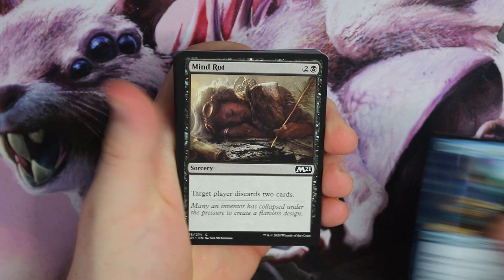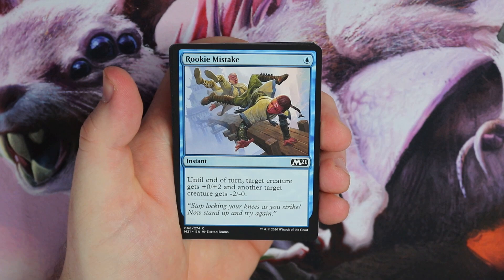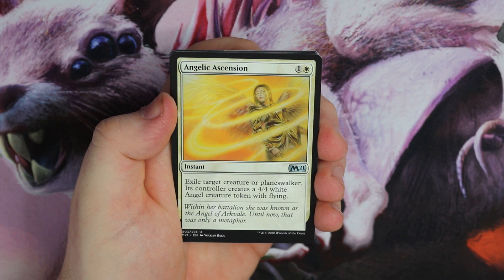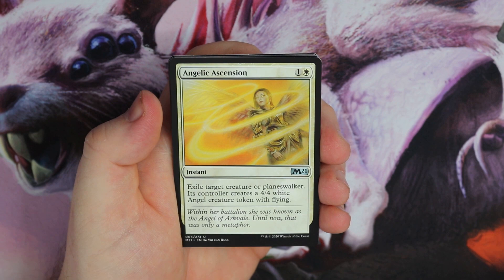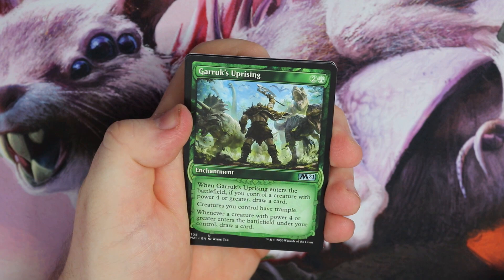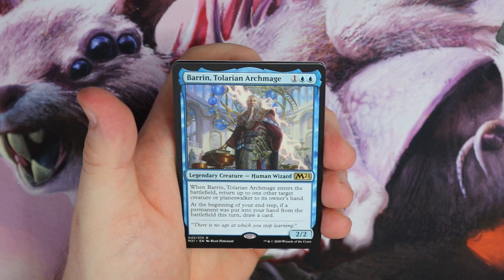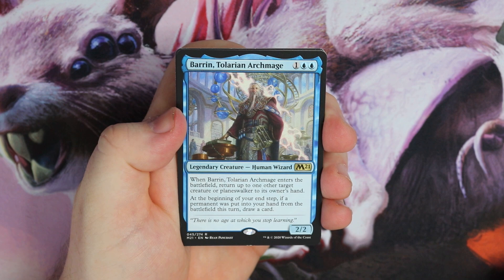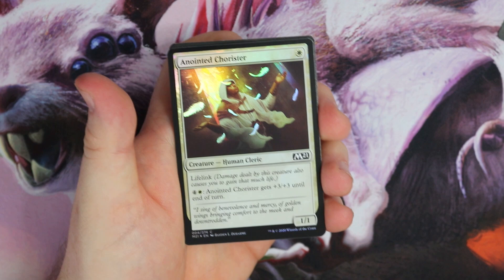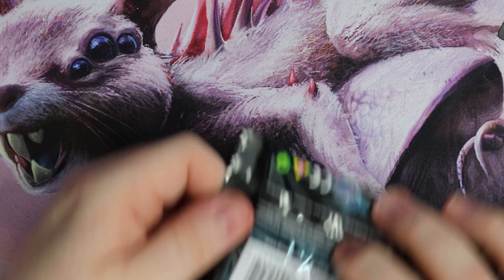Next pack. Larcenist, Mind Rot, Titanic Growth, Thrill of Possibility, Rookie Mistake, Fetid Imp, Finishing Blow, Turret Ogre, and we've got a Pegasus — a nice build-around card for an uncommon. Exile target creature or Planeswalker, its controller creates a 4/4 Angel. Definitely want to put this in some decks. We get some alternate art, First Line, Garruk's Uprising — very nice. And we get Baron Tolarian Archmage — enters the battlefield, return up to one target creature or Planeswalker to its owner's hand. At the beginning of your upkeep, if it was put in your hand from the battlefield, you get to draw a card. Pretty sweet, and again a foil.